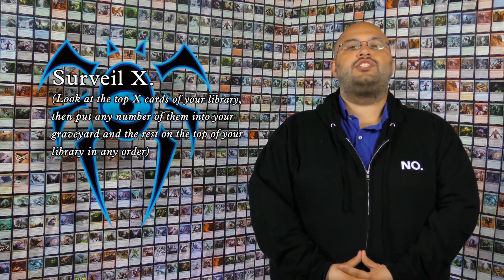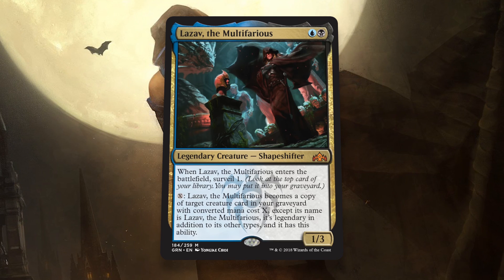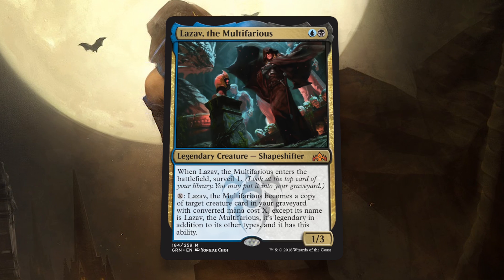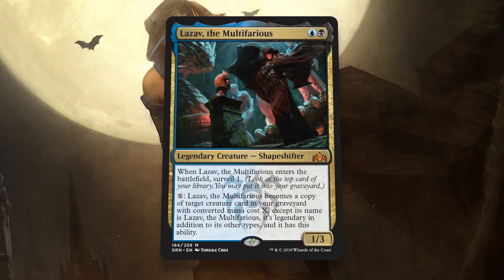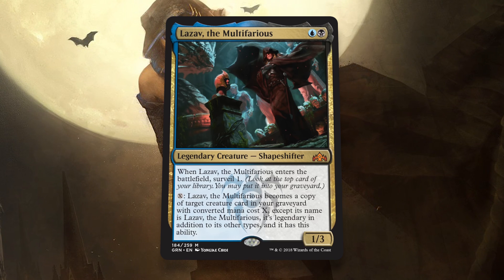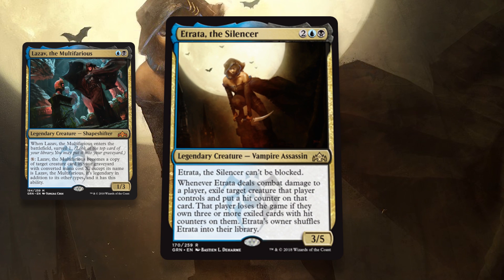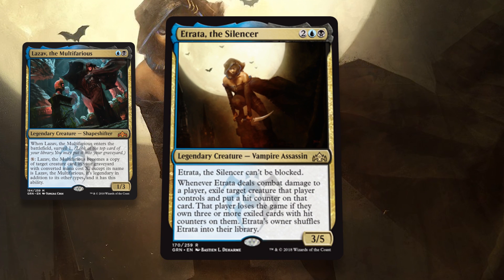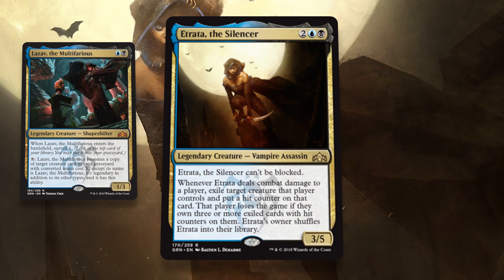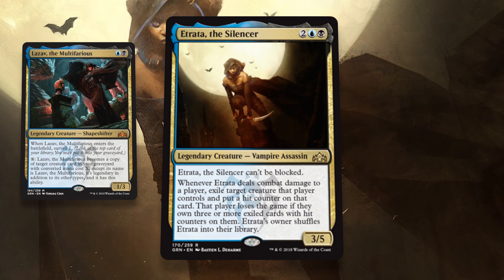To really get into this guild, let's look at the rares and mythics we're working with. Lazav the Multifarious is the first promo card you could receive. He comes down as a 1/3 for 2 that Surveils 1, but his real value is that activated ability letting him copy anything in your graveyard, which directly synergizes with Surveil. Leave it to the guild master to be compatible directly with Surveil — great promo if you can get it. Etrata the Silencer might as well read as a removal spell: 4 mana, deal 3 damage to target player, exile target creature. She is a bomb removal spell, and you get to shuffle her back into your library to use again. With Surveil, you can get to her faster. Great promo, real scary card.